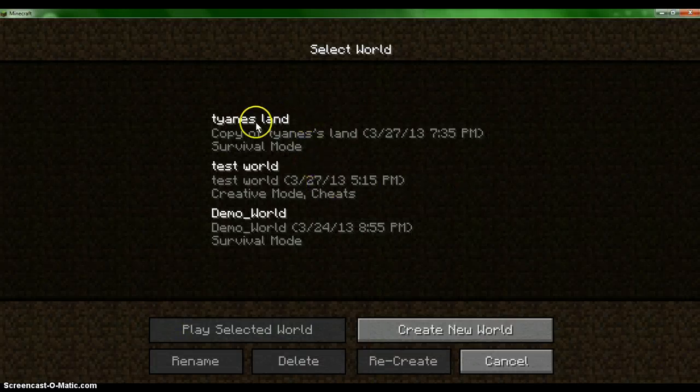You can see I named mine Tyanz just because, and it was a copy of the one I had before because I thought it was my other one, and I accidentally clicked recreate instead of create. So that's it. And test world is what I will be doing videos on for how to make things in Minecraft, and the demo world is just nothing.